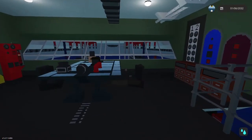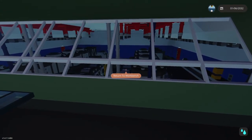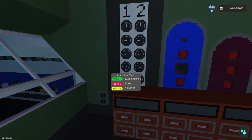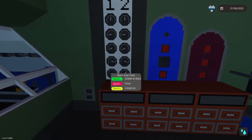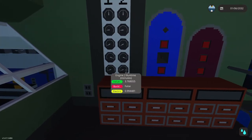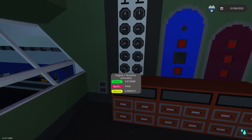Moving right along to the next floor — the second floor — we have the engineering area. When I first initially built this boat I wanted that really cool old-school design with those huge engines, so I put in a huge window bay so anyone in engineering can see all the engines. We have yet another bank of dials here showing RPM, temperature, clutch, and the main fuel tanks.